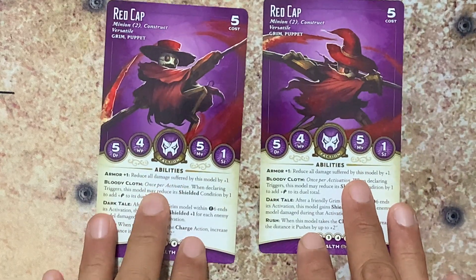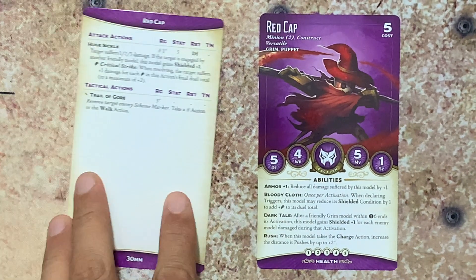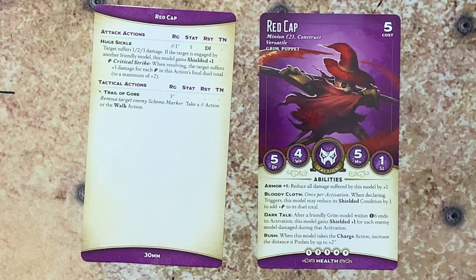Finally, we have two copies of the Red Cap cards, one for each pose and figure. Red Cap — minion, construct, versatile, grim, and puppet — cost five. Abilities are armor plus one, bloody cloth, dark tail, and rush. On the other side, attack actions include huge sickle, and tactical action, trail of gore.